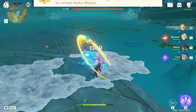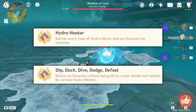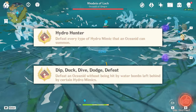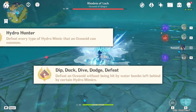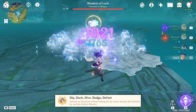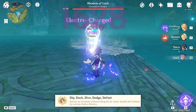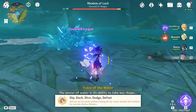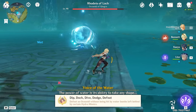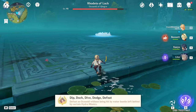There are two achievements related to Oceanid that you can earn. You'll get the first one naturally after several fights. To get the second one, you can either get lucky and have a fight without a single Frog or Finch spawning, or just avoid the explosions like explained earlier. It's a good thing to do anyway to avoid damage, so you'll get it naturally if you just follow the tips.